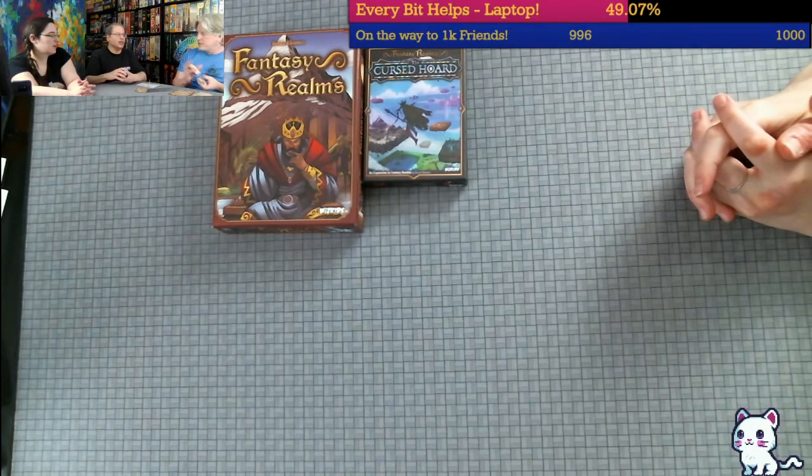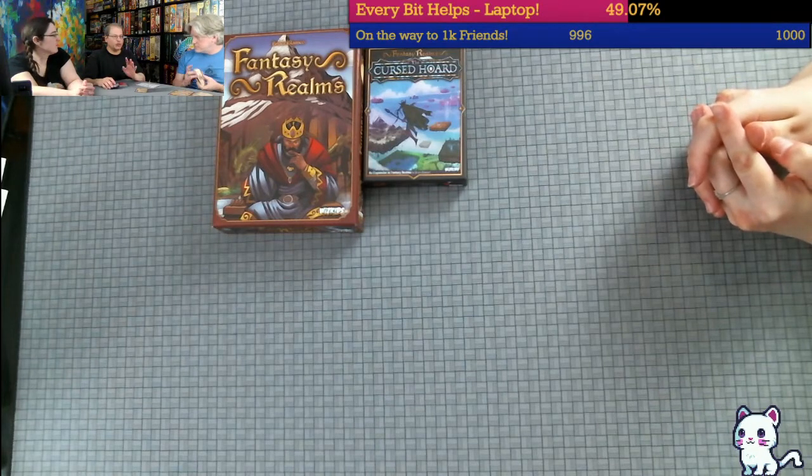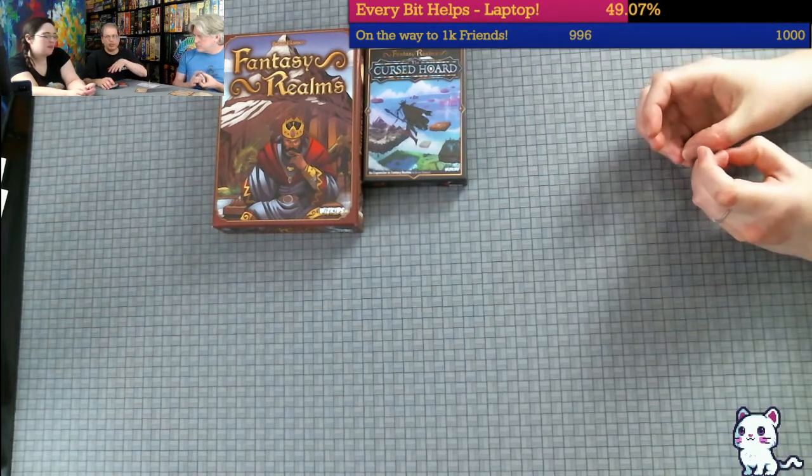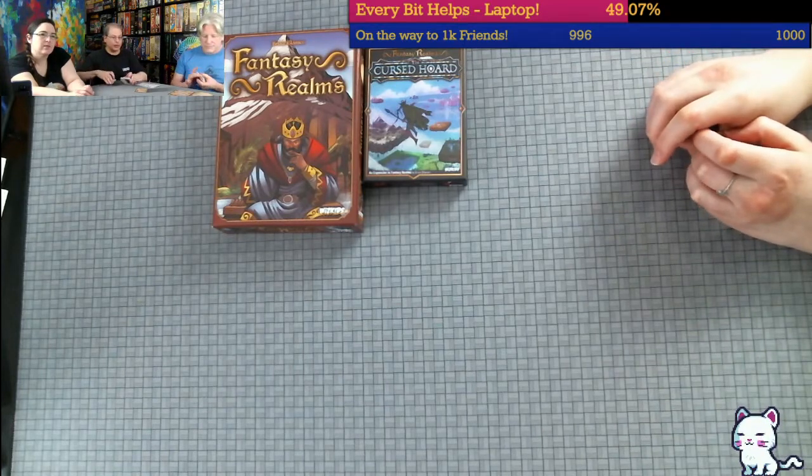It adds two elements: because there are more cards in the deck, you get eight cards instead of seven, and the game ends when you get twelve cards discarded face-up instead of ten, to account for the larger size of the deck and the streakiness thereof.